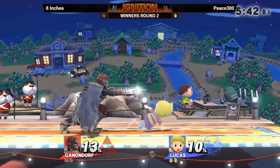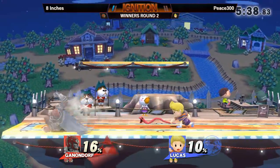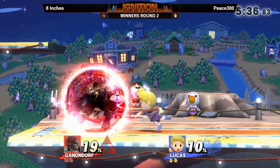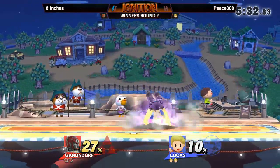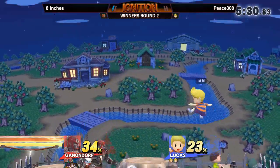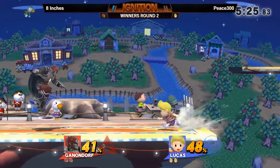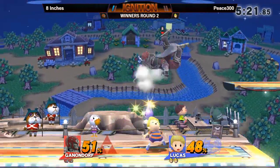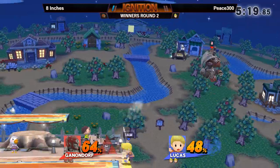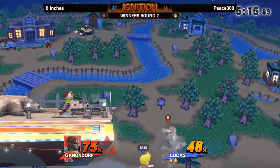That shield is looking pretty free. P300 has got to be careful. He tried for a grab-release combo. That was two hits that brought the shield that low. Oh, if he goes over a whistle — now he's starting to challenge P300 as he's landing on the ground. That could be very dangerous because Lucas, in terms of trying to land, doesn't have a whole lot of options. A sour spot — oh.